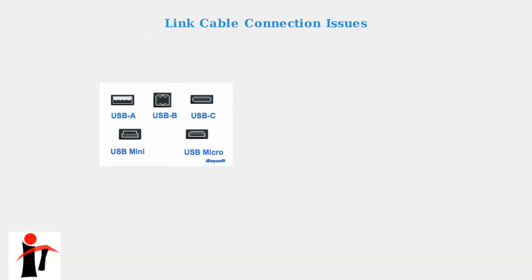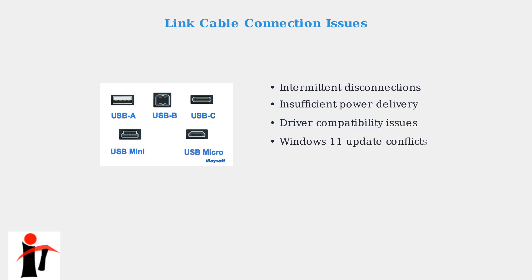Link cable problems are often the most straightforward to diagnose. The main issues include intermittent disconnections, insufficient power delivery, driver compatibility problems, and conflicts with recent Windows 11 updates.